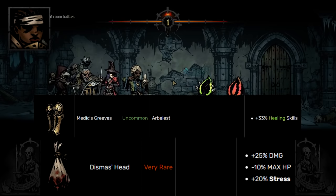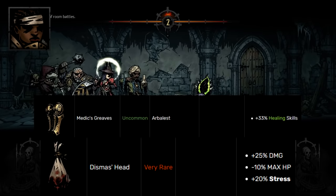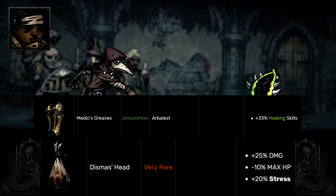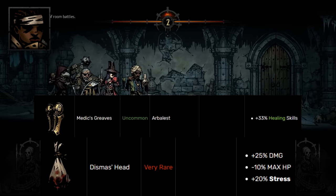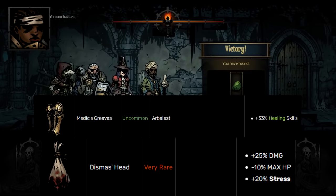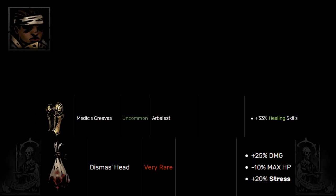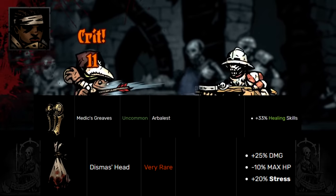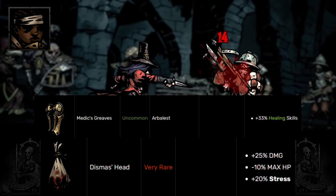Arbalest is next, and the class trinket I'm suggesting is Medic's Greaves. She has interesting class trinkets like Keening Bolts for damage, Wrathful Bandana if you don't want to heal, and the stuffed bunny if you're not running Musketeer. But Medic's Greaves are much easier to obtain as a green trinket, provide a lot of bonus healing, and it's not uncommon to run them for the entire game. You can get that heal up to six or seven points baseline, which is good enough for main healer status.